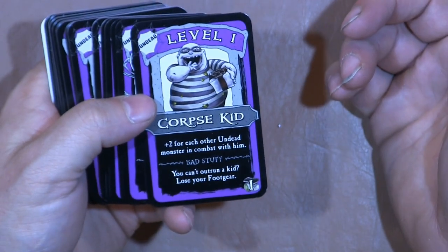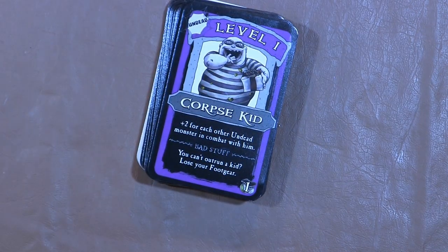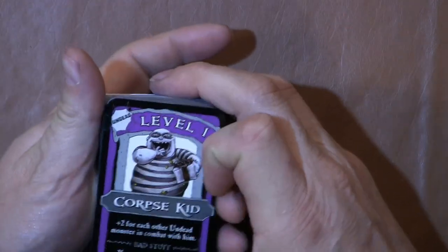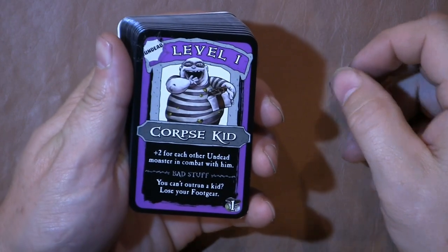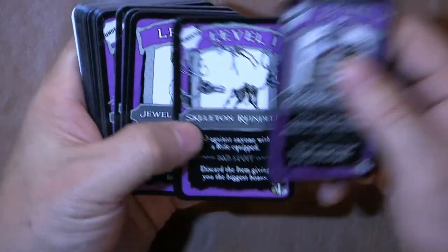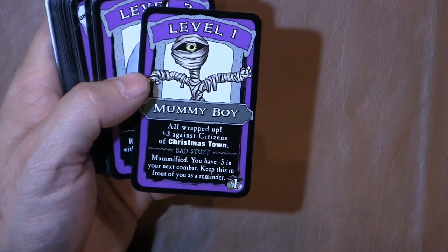There was a color issue — the light was washing out the color — but now we can see properly. We have the Undead Corpse Kid, which gets plus two for each other undead monster in combat with him. Then there's the Skeleton Reindeer and the Hanging Tree.